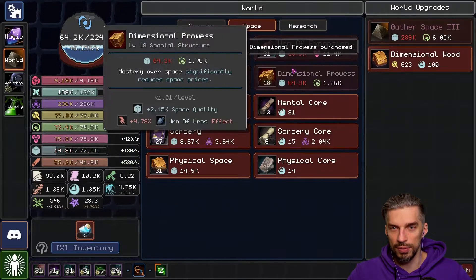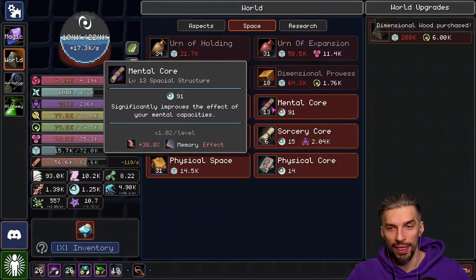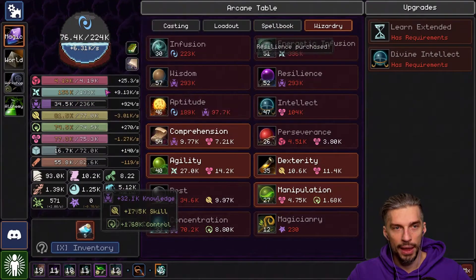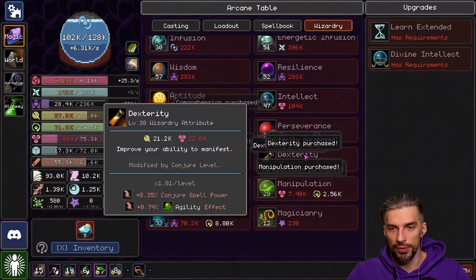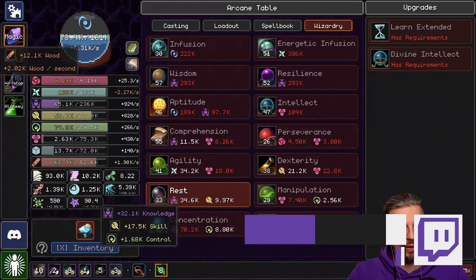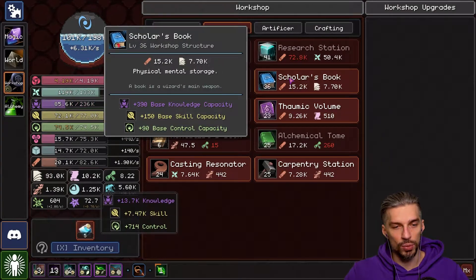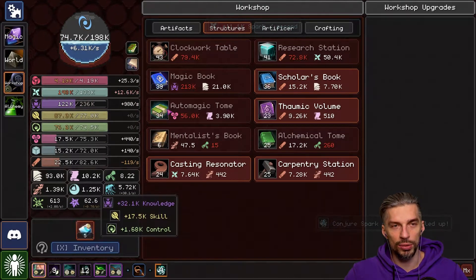Let's get some dimensionals — I need more space. Dimensional Wood, Wood Capacity — why not? That will work. Resources are overflowing — I really like the amount of resources I'm gaining right now with all the recent upgrades. I think we have enough wood for proper structures. We will need to upgrade the Clockwork Tower as we go, because our spells will have a longer cooldown and we need to keep up with that.